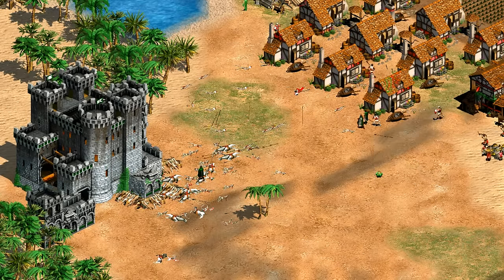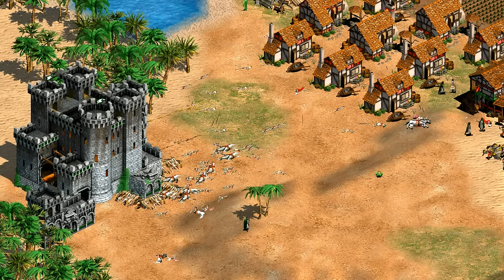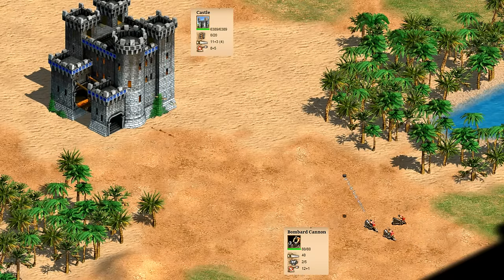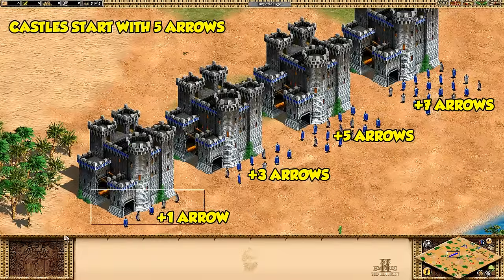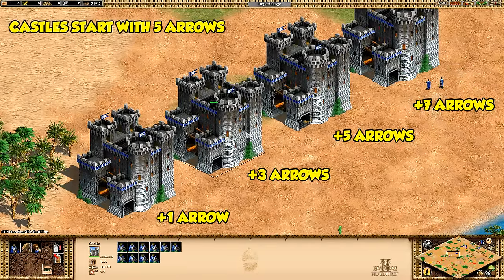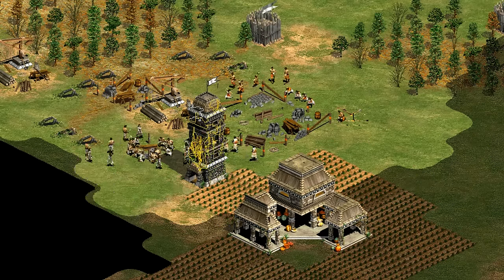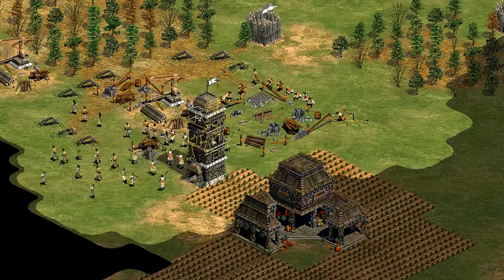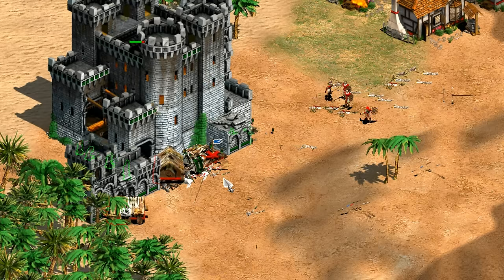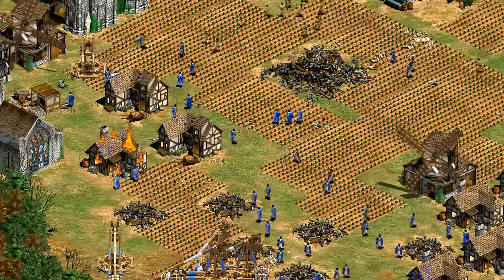Their imperial unique tech, Crenellations, gives their castles an extra 3 range for 600 food and 400 stone, making them the farthest-firing castles in the game. The extra range is useful for map control and allows them to fire at bombard cannons even with siege engineers — they're still outranged by trebuchets and Turk bombard cannons, but well-protected trebuchets can counter that. Another effect is that garrisoned infantry contribute to arrows fired, treated as archers firing 5 ranged attack every 2 seconds — the same as an unupgraded crossbowman — making the area around your castles even more dangerous.